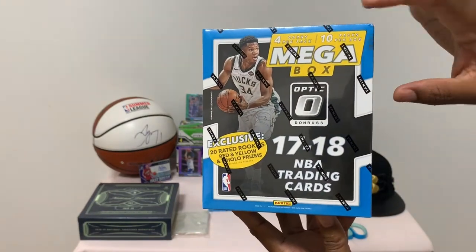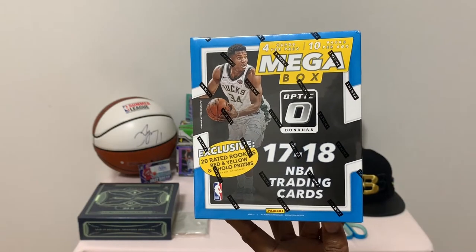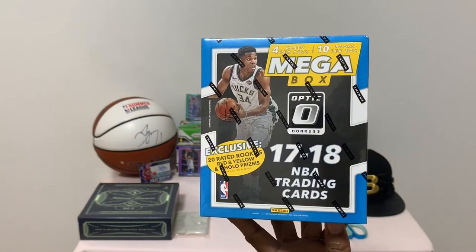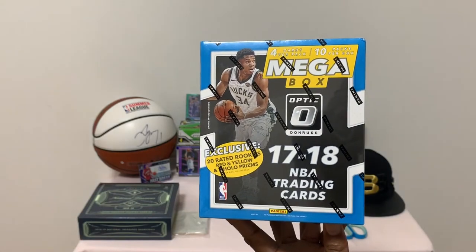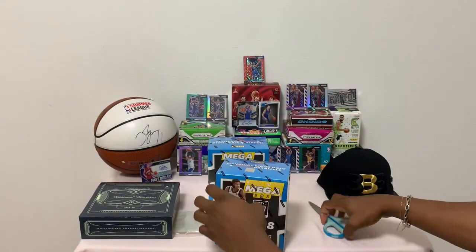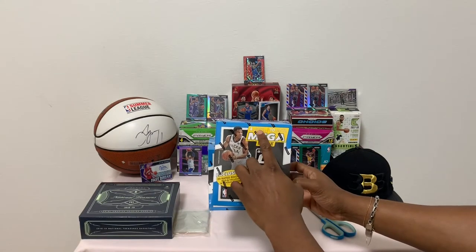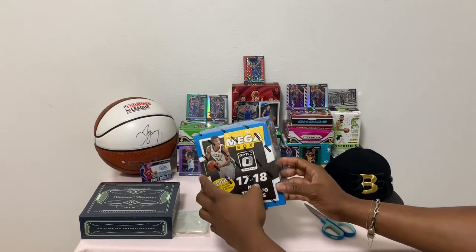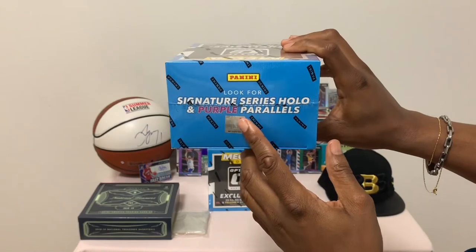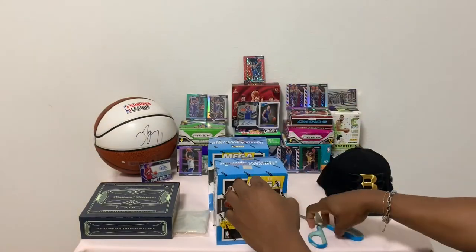This is the 2017-2018 Optic trading product. Let's jump into this and see what we get. We're looking for the 2017-18 rookies — people like Lonzo Ball, Tatum, Mitchell. Each box contains four cards per pack and ten packs per box. Look for signature series, oil, and purple parallels — these are specialized in the purple parallels.